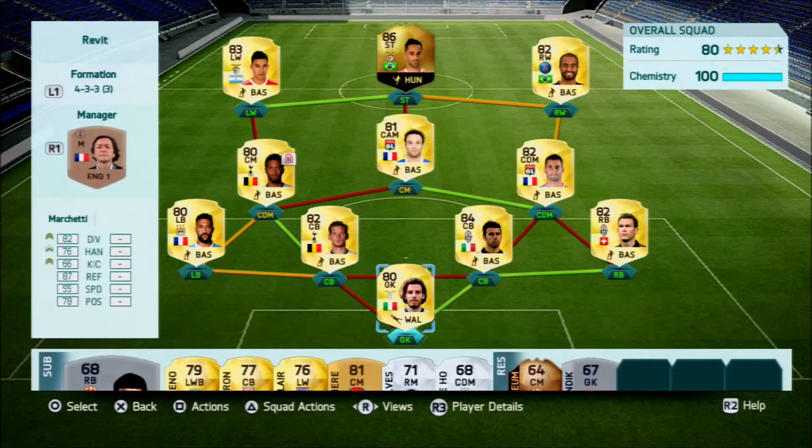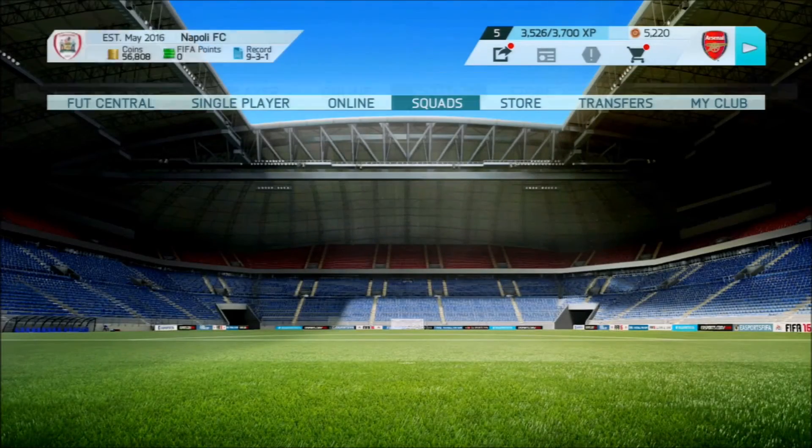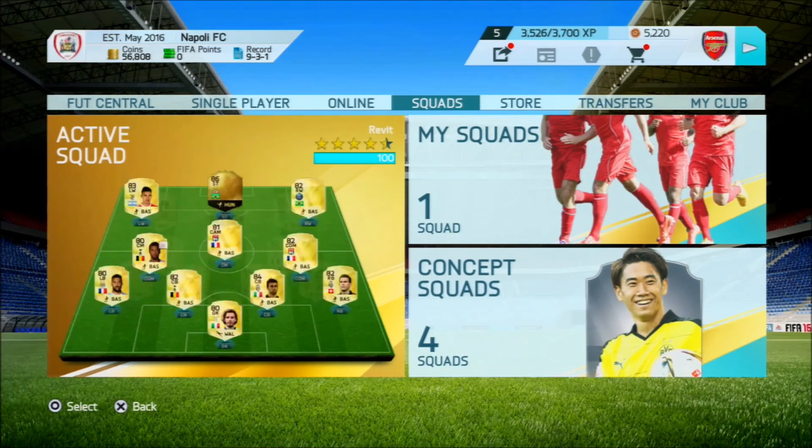Thank you all for watching. Suggestions for improving the team: get Buffon in goal, get Alberto Moreno at left back as he's faster than Cliche, and consider replacing Gaitan with someone else since he wasn't that great — although he did destroy one defender. Be sure to leave a like and subscribe if you're new.